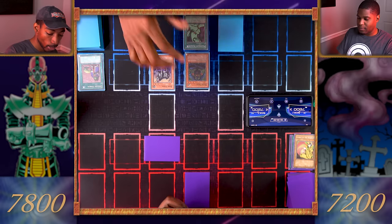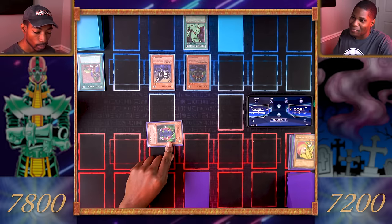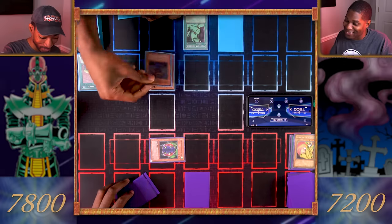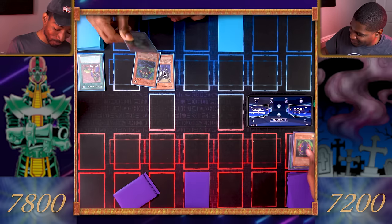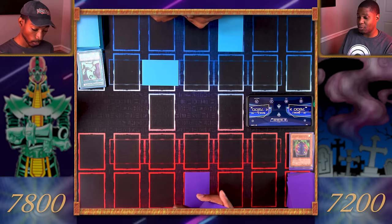Draw. I set a card face down and I'll end my turn. I'll enter the battle phase. My Maha Vailo is going to attack your set monster. You attacked my Four-Star Ladybug of Doom — it destroys all level four monsters on the field! Maha Vailo and Dark Zebra are both destroyed. You lucked out — you got to destroy my two cards for free for just one of yours.